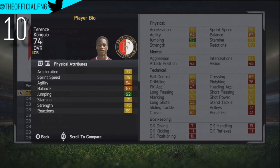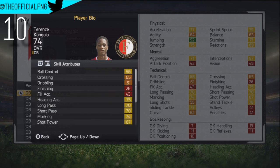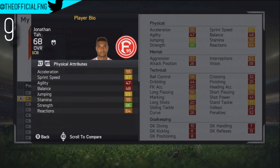Starting at number 10 with Terence Kongolo, the Feyenoord centre-back, 74 stars. This guy is actually really, really cheap — you can get him for about £3-4 million. 74 stat, he's got 83 potential, 92 jumping, and he's really quite quick as well — 79 sprint speed for a centre-back. He can play as a left-back. He's from the Netherlands, 20 years of age, 4-star weak foot, 2-star skill moves, but really awesome defensive stats — stand tackle, slide tackling, marking, interceptions. Really good jumping and a bit of speed, so he's certainly a dark horse. I would really consider getting him if I were you.